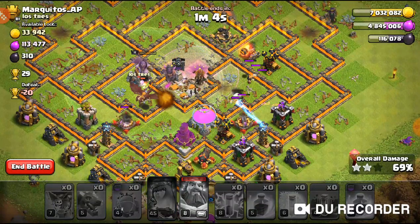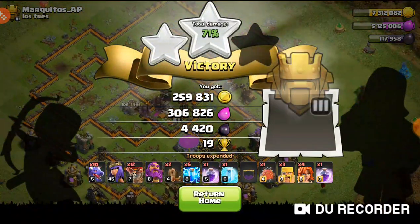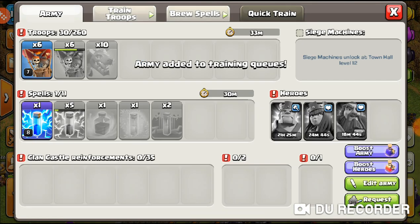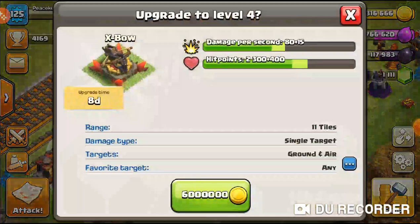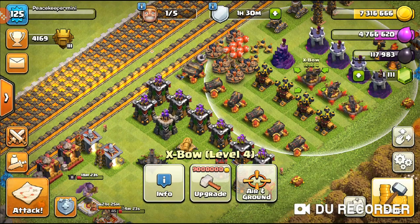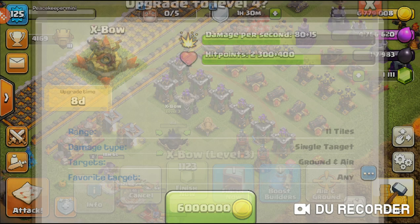The dragons are working and we hit 70% — two stars! Final result: 71% two-star. I really like using valkyries with the rage spell, they do really, really well. 19 trophies and some decent loot. I have 7 million gold now. The barbarian king is still upgrading. I want to do one more expensive upgrade — getting the Scattershot to level 4. The upgrade costs 6 million gold and will be max for Town Hall 10 before I work on other defenses. Upgrading the Scattershot to level 4 now.